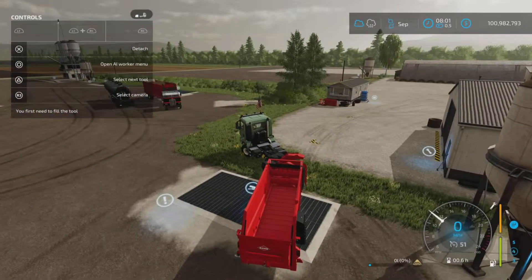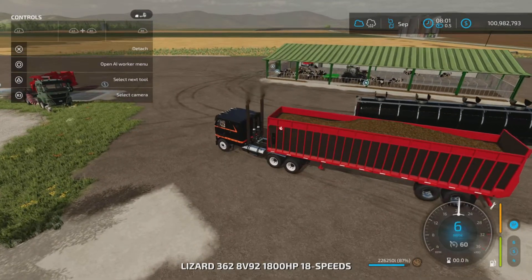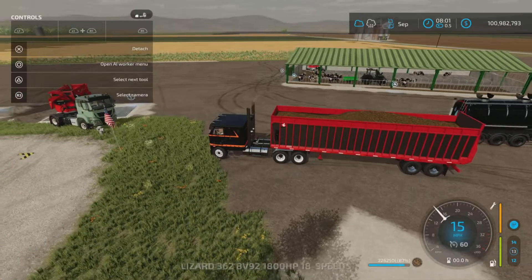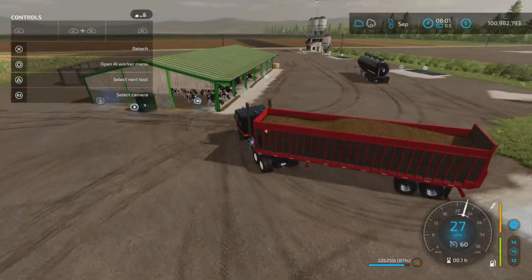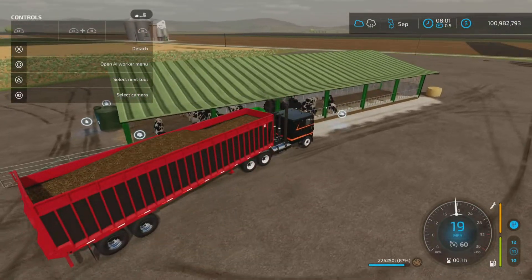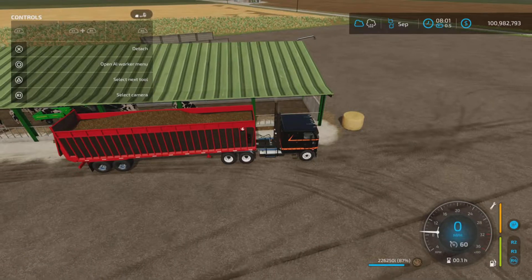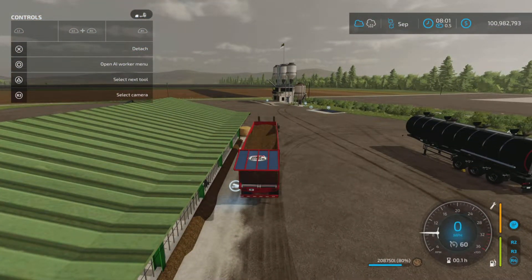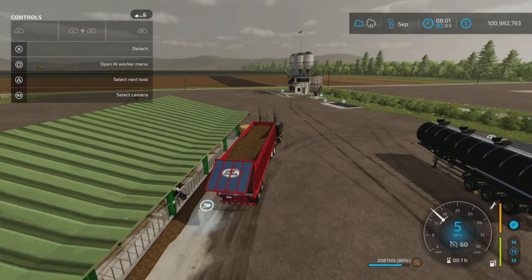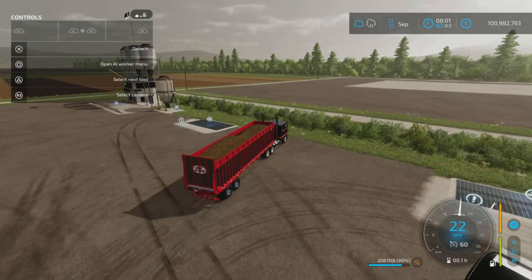Let's show where the food goes in. As you can see, the trigger is very generous and very easy — no worries with collision from the roof or anything. The food goes in there nicely. Let's unhook.